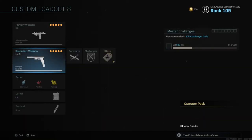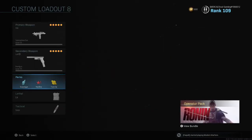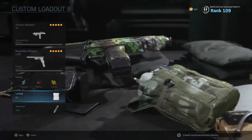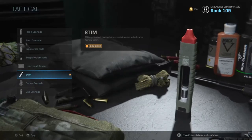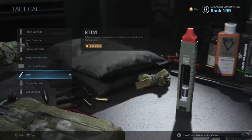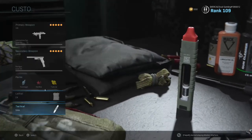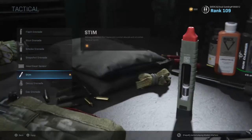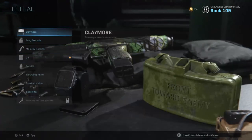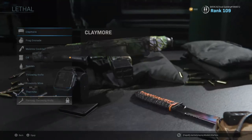Here's the class setup, and then here's the secondary which is just an Akimbo X-16. Here are the perks: Scavenger, Hardline, and Tune-Up, plus C4 and Stim. You can switch these out, but I would recommend keeping Stim — especially in Hardcore you're going to need it. I would recommend this class setup for Core, because the Uzi performs its best in Core by a long shot since you can't get one-shot. You can switch out the C4 if you don't really feel comfortable with it and use anything else.